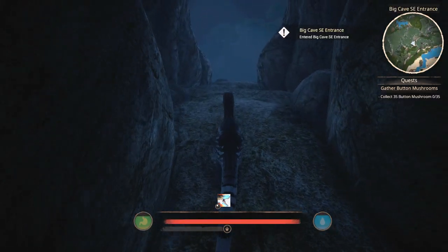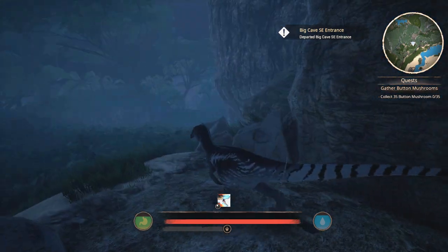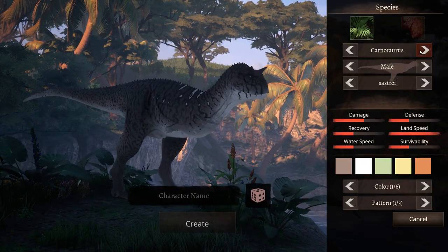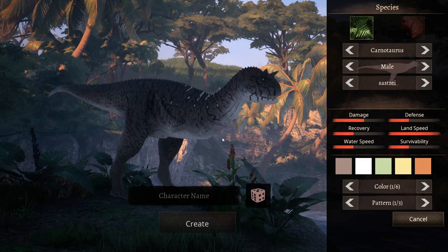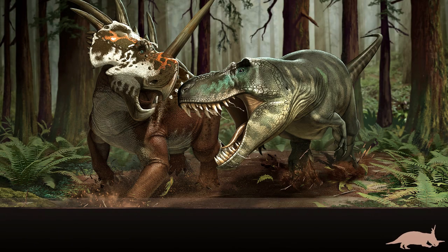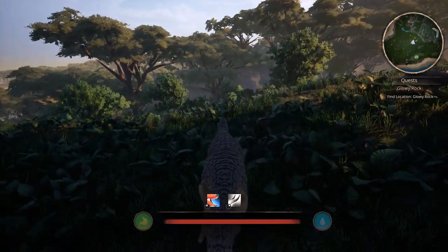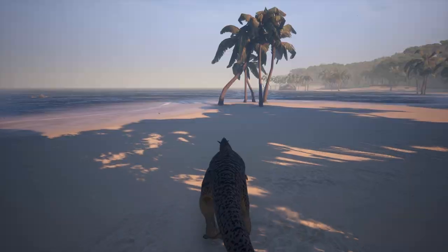Here we are at the southeast entrance to the big cave. It's nighttime, which is a shame, so I'm gonna wait for it to be daytime and then check out the Carnal. Here's the Carnal. Looks nice. I'm gonna make this skin — the Carnal doesn't have any patterns either. I call it Almost Cheetos. It's impossible to make a Cheetos skin, which is a shame. Let me relocate Almost Cheetos to a better spot so we can check out the animations better.